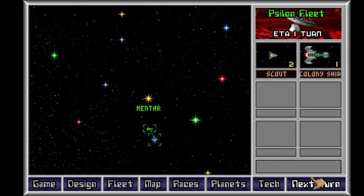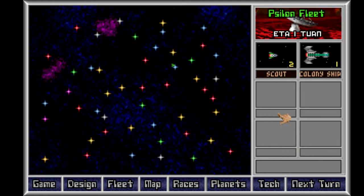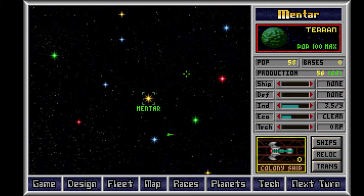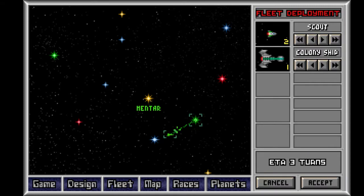One turn. Population 45 isn't very high and it doesn't have any special bonuses. In this game, instead of always having a modifier, you have a mineral classification like abundant, rich, poor, ultra-poor. Most planets don't have any modifiers, but some like ultra-poor give you minus 50% production.